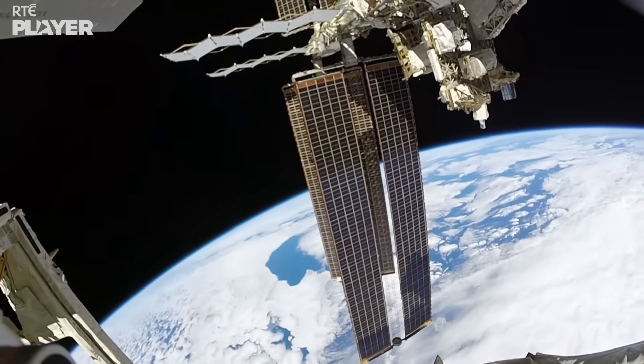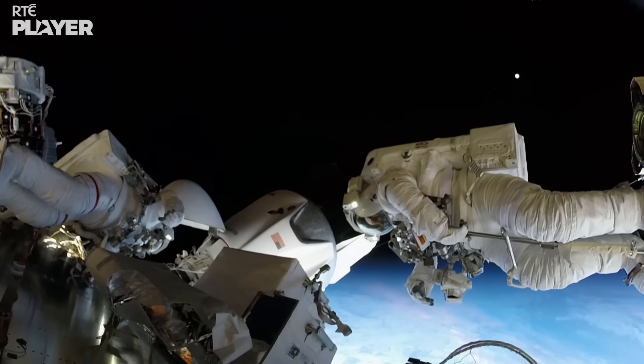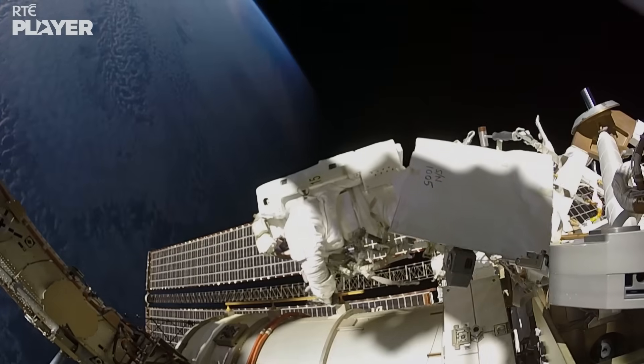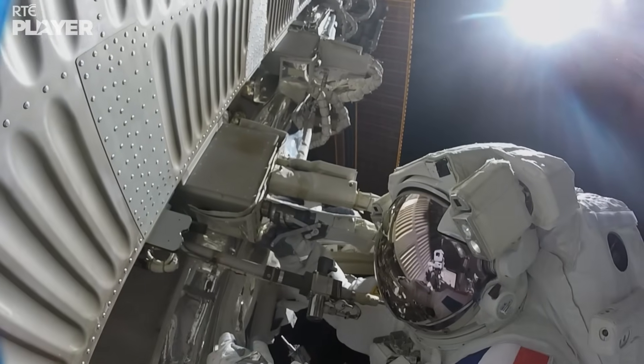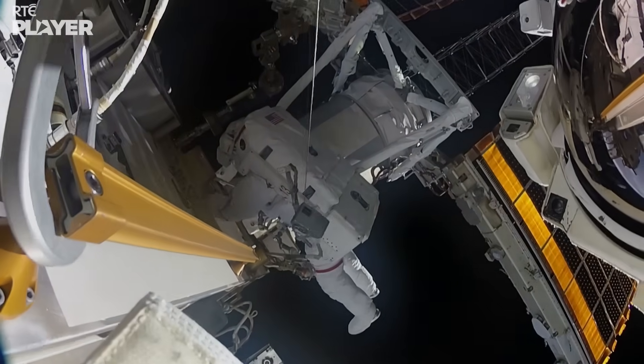EVAs, or spacewalks, are one of the most challenging tasks carried out by astronauts. They have to be really careful while they're outside the spacecraft. They're exposed to radiation. Space debris can pierce their protective suits, and they have to make sure they stay tethered to the spacecraft at all times so they don't float off into space.